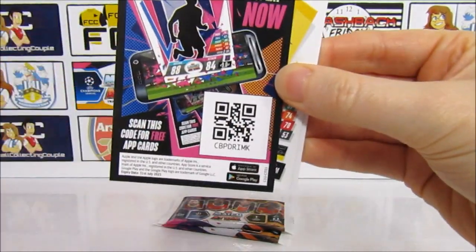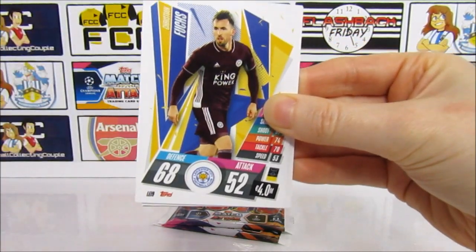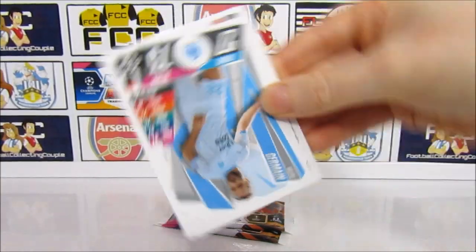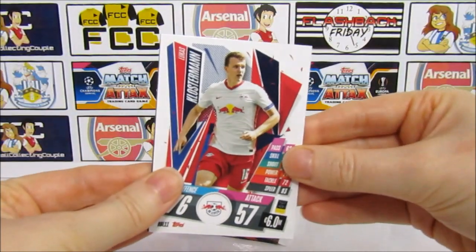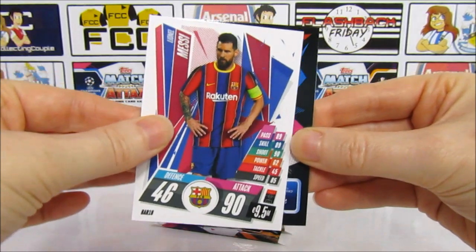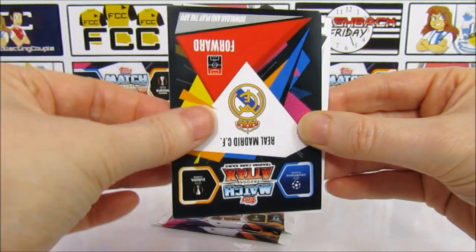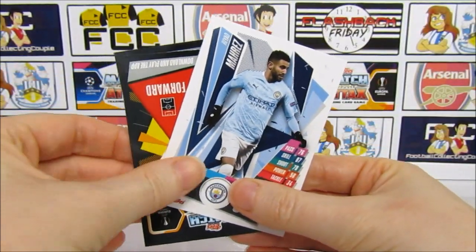We have another code card — I'm not sure if you can use it yet, or maybe it's up tomorrow, so keep an eye out for that. And we have a Christian Fuchs, a Germain, Clostermann, and Messi — will he be in that kit for much longer? Then we have Mahrez.